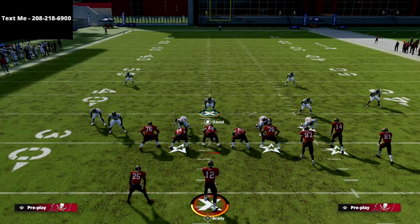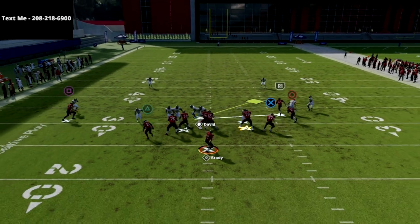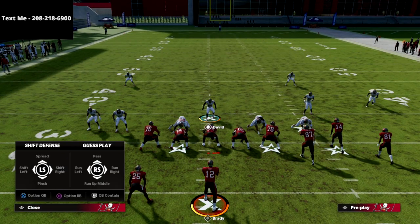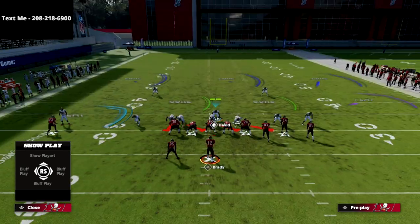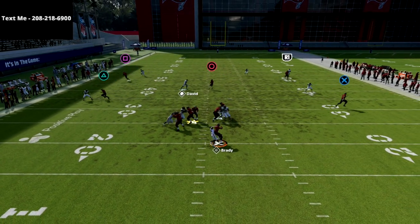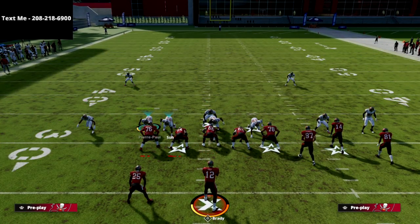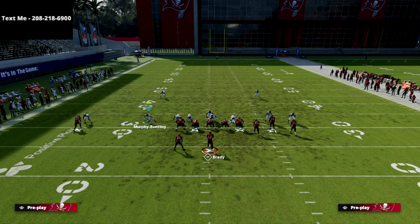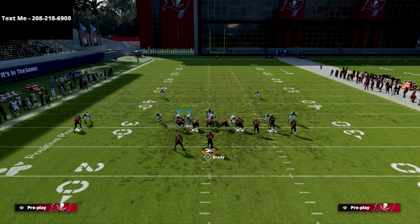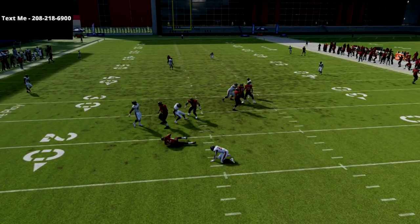I've gotten some really interesting gap type pressure — a lot of it depends on where your user is on the play. You can see my user coming in, and there's that gap pressure I was talking about. Another thing you can do with your user is bring him over to the right just a small step to engage the right guard. That shift cleans up the pressure and makes it a lot easier to get pressure off the dime rush. You can also slide a rusher off the edge to make him the outside container, and then simply take the center to get a nice looping pressure through the gap.